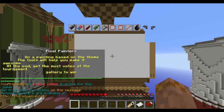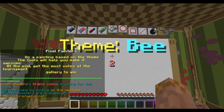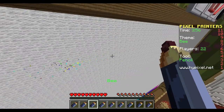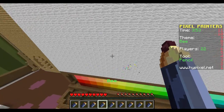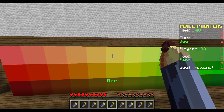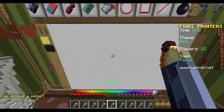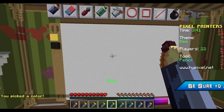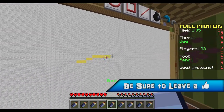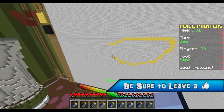Hey, what's up guys, it's Tyrone Games and today I'm gonna be playing the paint game - I forgot what it's called but it's on Hypixel and it's pretty sweet. As you can see the theme is bee, so I have to get a nice yellow. Basically it's kind of like a build game but instead of building you just draw stuff.